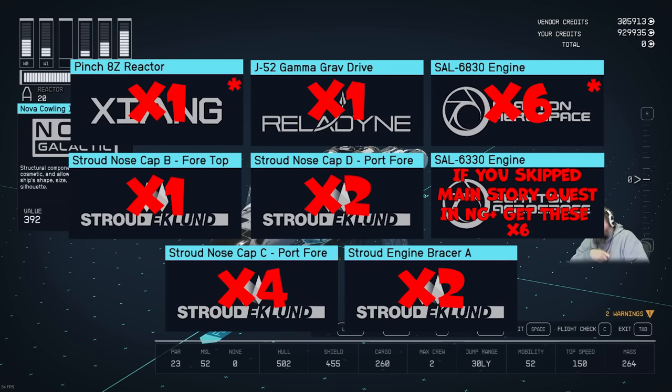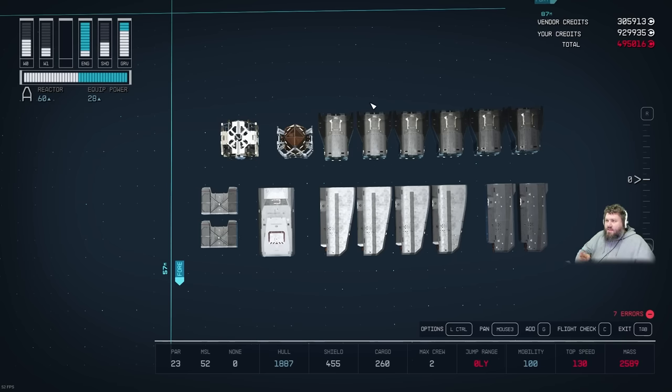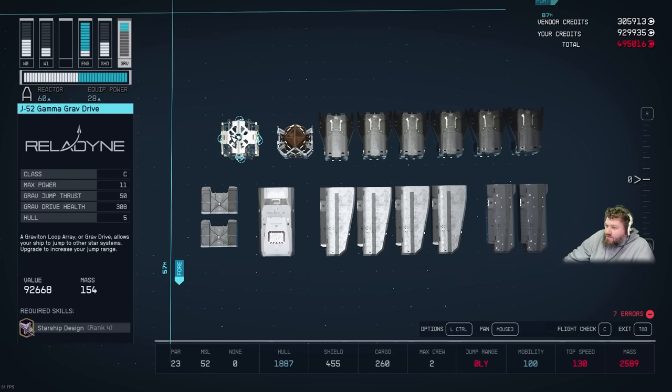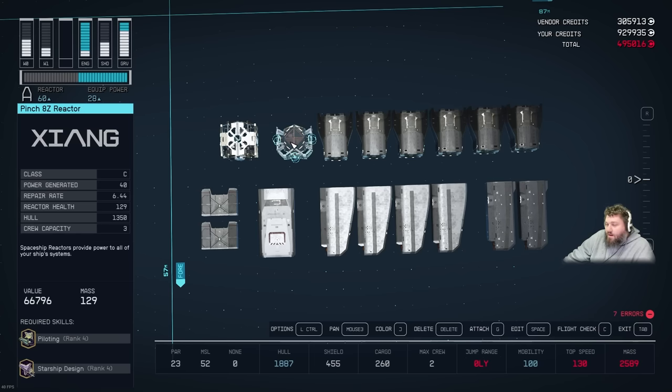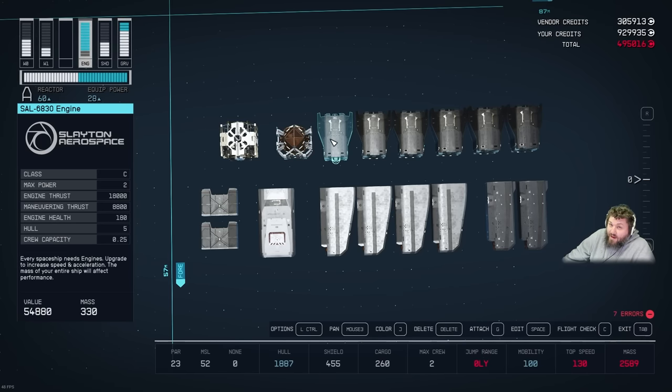Pause the video now and take a screenshot of the shopping list. Once you've purchased everything you should have this collection of parts on screen. These reactors, jump drive, and engines all require level 60 skills — if you can't purchase them, buy the best ones available. The SAL 6830 engines are unlocked via the main story quest doing missions for Walter — if you're on NG+ and skipped the story, you'll need the one version lower and will have to trade some cargo space or maneuverability.